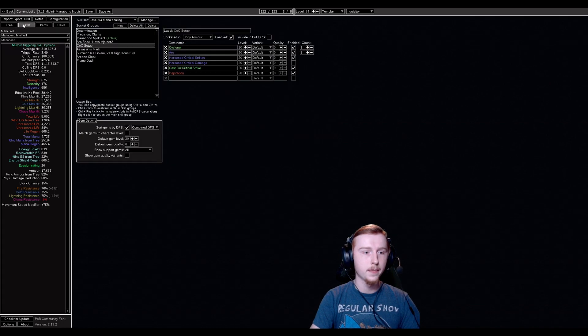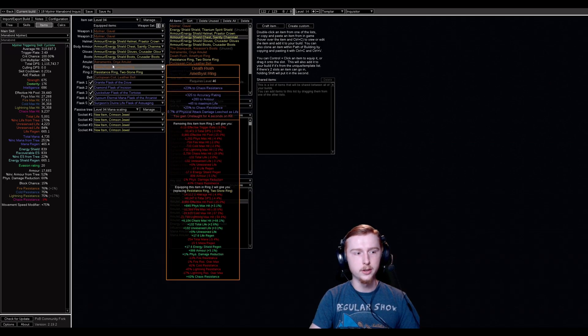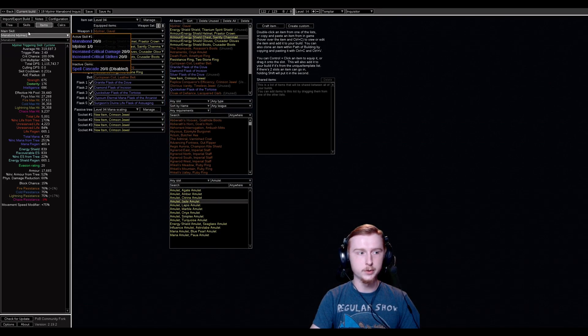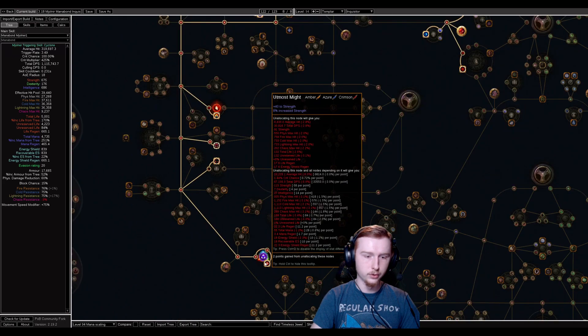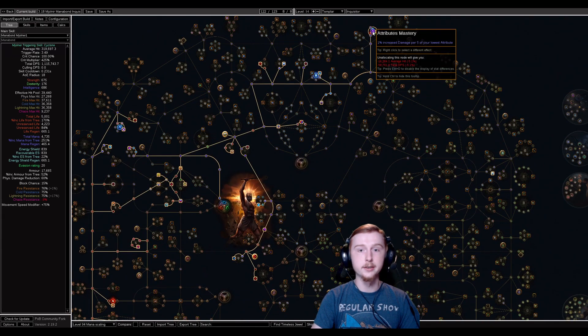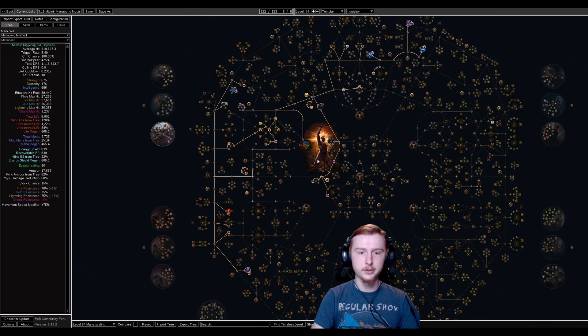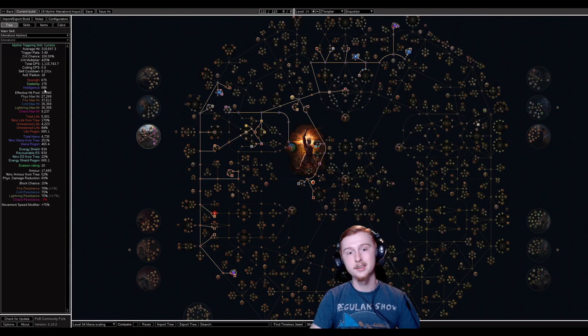For stat stacking, we're running Astrominus and Cyclopean Coil. Cyclopean Coil is cheap; Astrominus was somewhere in the 20–30 chaos range on day two or three — pricey but definitely doable, and I expect to get it within the first couple days. We're taking Utmost Intellect and Utmost Might nodes, getting 5% increased attributes and damage per lowest attribute, which we also get on Cyclopean Coil, as well as Iron Will. Strength gives lots of life and damage with Iron Will, intelligence gives extra mana and a little energy shield — both important to the build.